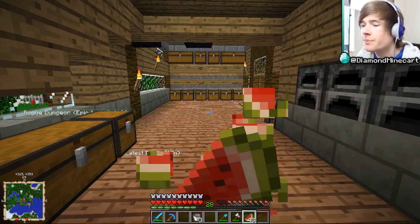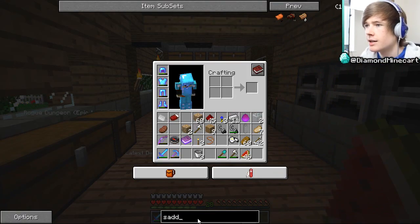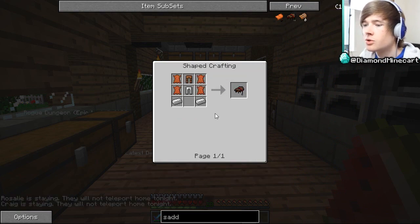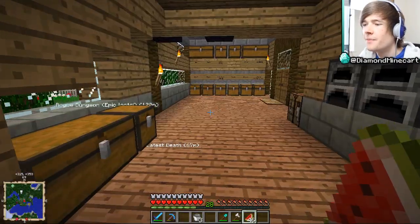I did add in the Rideable Spiders mod, which is from a while ago. We can get pet spiders, saddle them up, and ride them. We can make a spider saddle and spider food with some cool crafting ingredients — look at this can of foods, I like that.